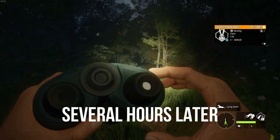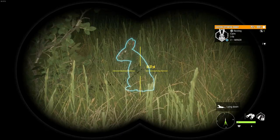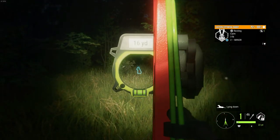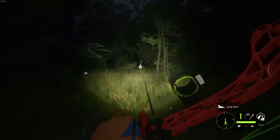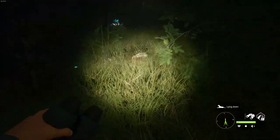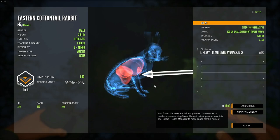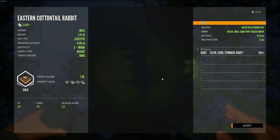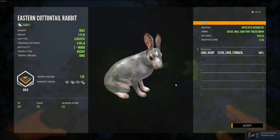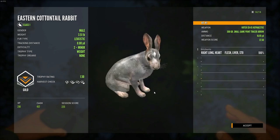Oh my god guys, we finally found this thing - I am 99% sure that this is him. It's nighttime now and I've been at this for a really long time. I'm gonna actually shoot this guy with the bow and see how we do here. There we go - this has to be him, right? This is the resting zone I've got for the leucistic rabbit - please be him. Yes! Oh my god, it's actually him! We just got a leucistic rabbit with the 300 grain arrows. This is four or five hours in now. We actually got a heart shot too - that's awesome. I'm so glad I finally got this thing done.